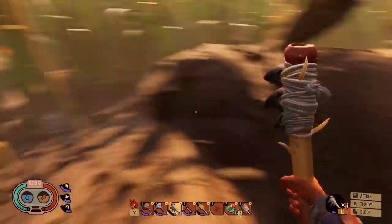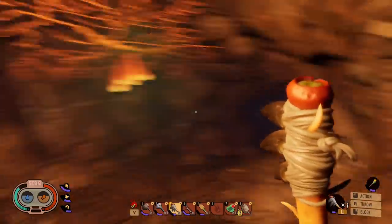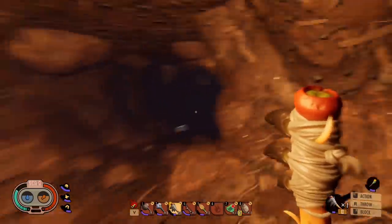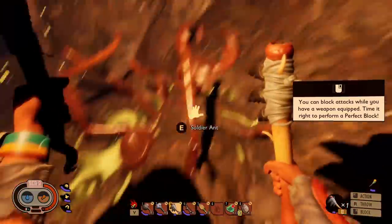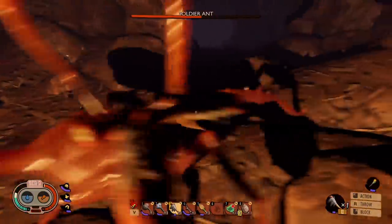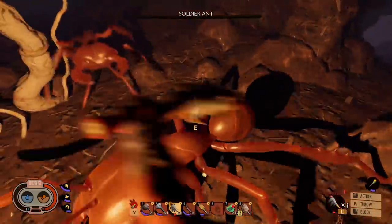Pretty tempting to murder that right now, but since I'm already at the anthill, let's stay focused. The reason I brought the second torch is because this place is a giant maze and I might be down here for a while. Our first enemy. There's gonna be 80% less ants by the time I'm done down here.